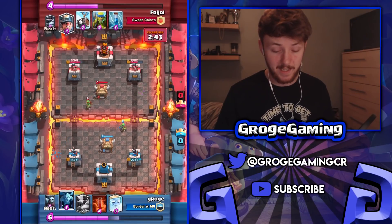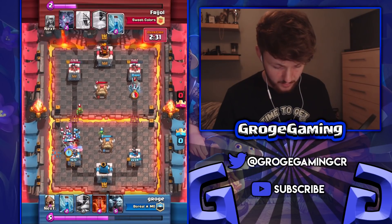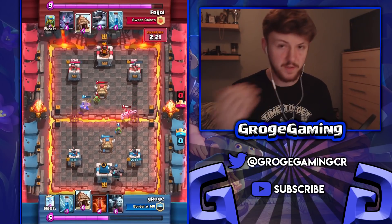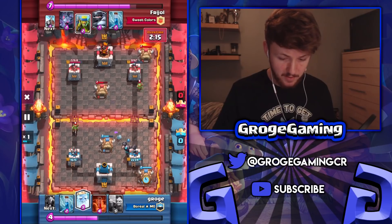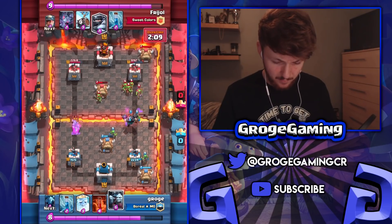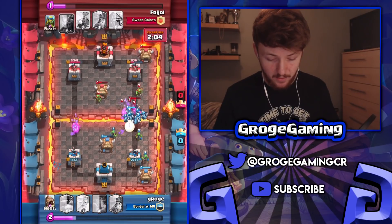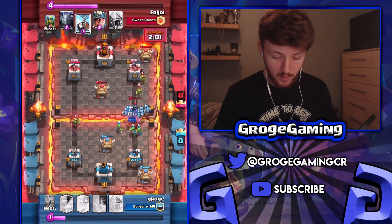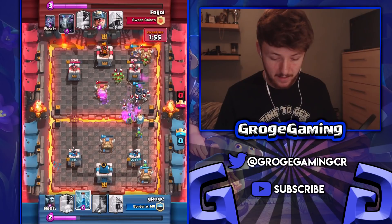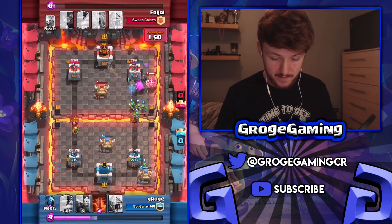My minion horde is a card that's going to get a lot of value — that's something you definitely have to realize with this deck. I send in a miner to defend the left side because I wanted to save my zap. Coming into the last couple of minutes, I get that zap value and he cannot really deal with the minion horde. So I pile up the minion horde, then the minions, and go in for a miner push to take out that spear goblin hut and come onto the tower.